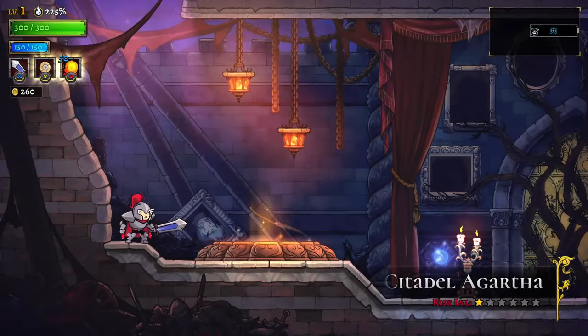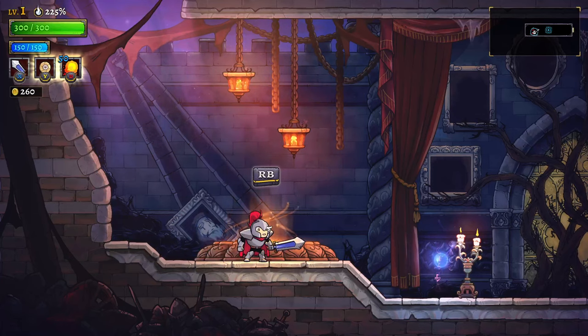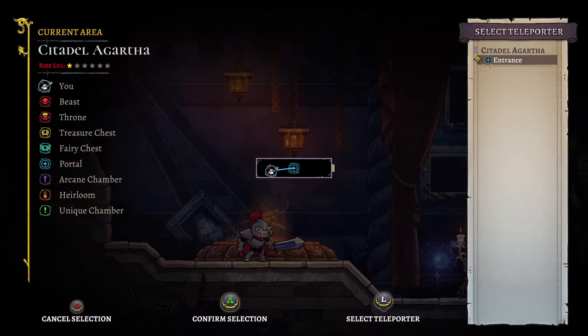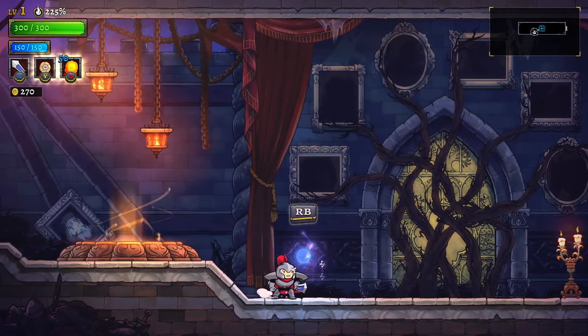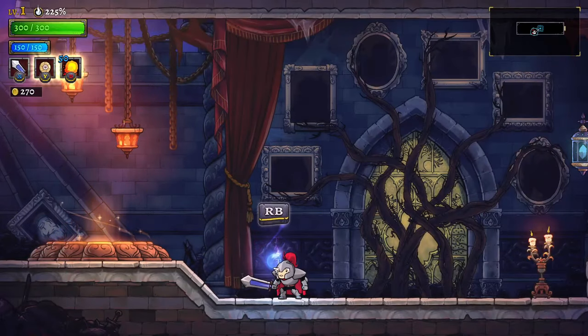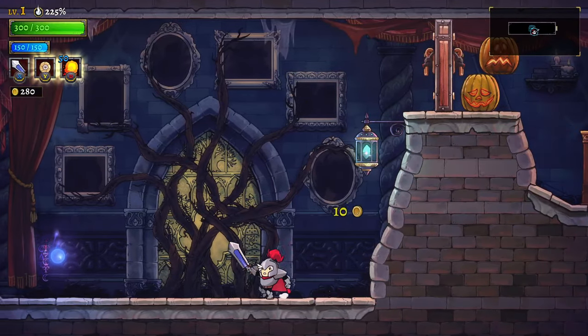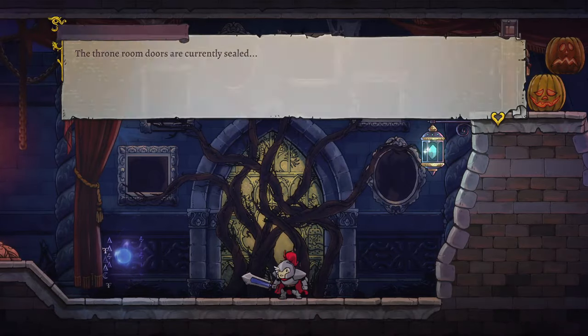Spin kick is a little bit confusing. Citadel Agartha — that's a lot of words, a lot of stuff. Teleporter — okay cool, so that's like quick transportation. You hear a thousand whispers but can't make out a voice. Open the door, we're ready — the throne room doors are currently sealed.